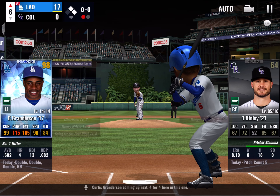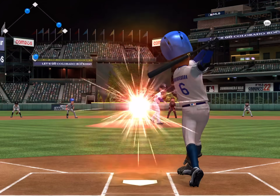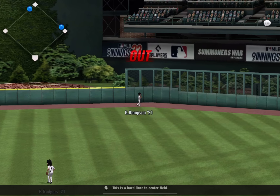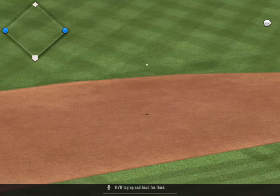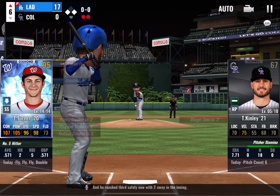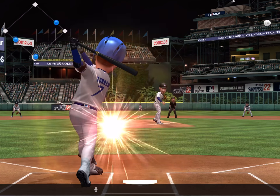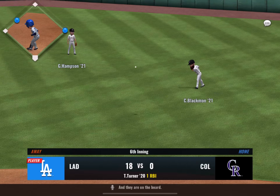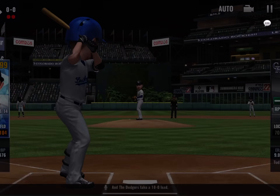Curtis Granderson coming up next, four for four here in this one. A hard liner to center field, and he'll put it away without much of a problem. He'll tag up and head for third, reaching third safely with two away in the inning. Trey Turner steps in, one for four thus far. Solid hit into right center — base hit. And they are on the board as the Dodgers take an 18-0 lead.